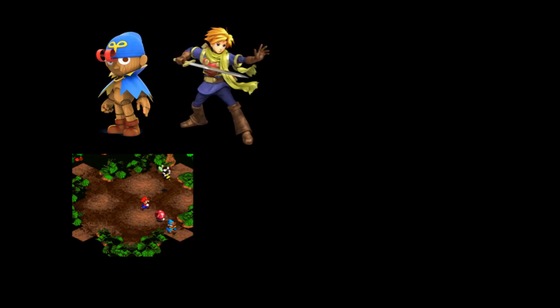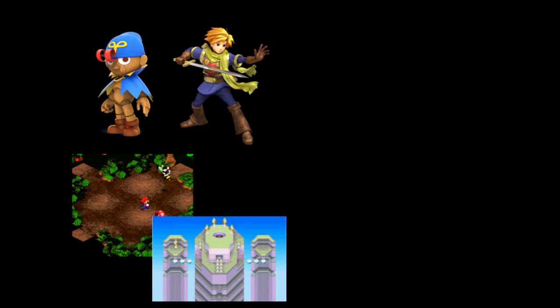Next up is Isaac, who would be the lone rep for Golden Sun, or maybe even bring an echo like Felix with him, like Simon and Richter. For his stage, I would pick one of the Lighthouses — probably the Venus Lighthouse — as it stages an important battle and has great music to say the least.